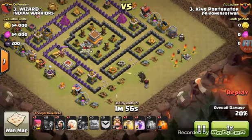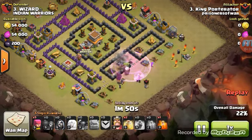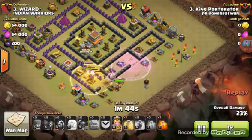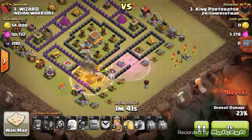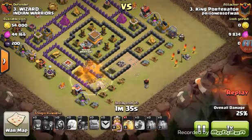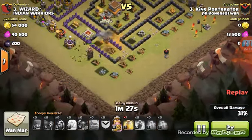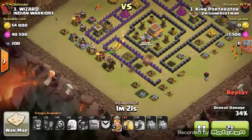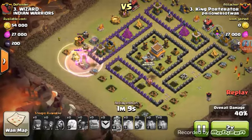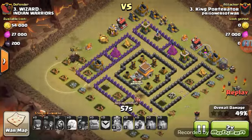This isn't looking too good. If he wants to get two stars he needs to get those pekkas to the middle. Healer on the pekkas — pekkas finally trying to go into the main base. Barbarian King still has a heal spell. Healers getting killed, healers down. Giant bomb takes out that wizard. Now they're all just going around the outside. He probably should have brought more golems and got his pekkas in faster, but good try nevertheless, King Something.